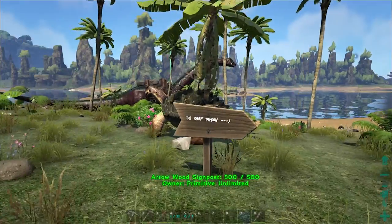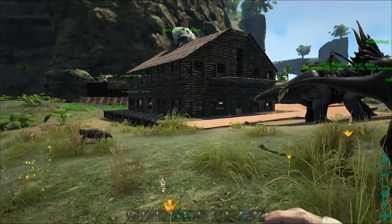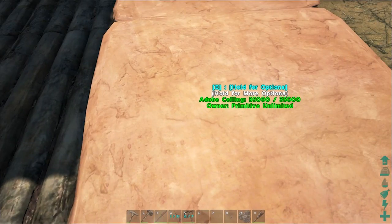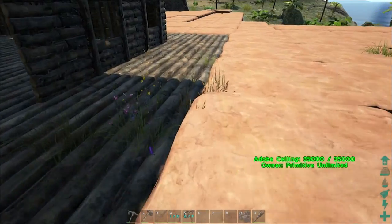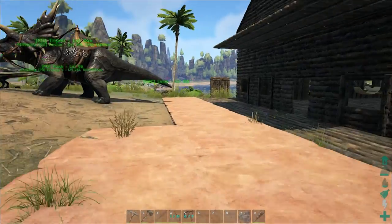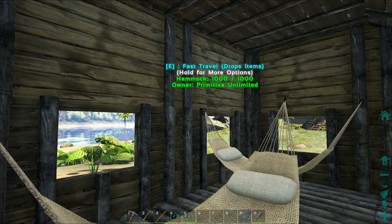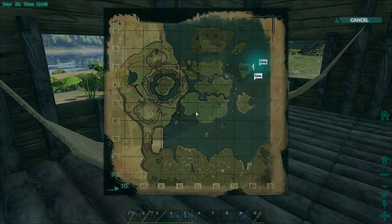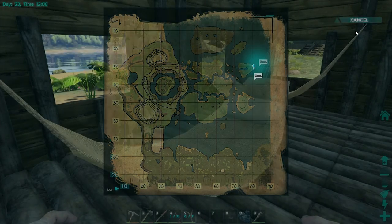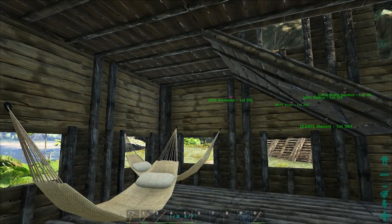Let's go look at what these guys have already got started. There's some basic stuff — oh look at this, 'The Carp Tavern.' This is an adobe ceiling — that's pretty cool. Oh man, look at all this — these guys have been busy. There are hammocks! Oh my gosh, these work as beds — that is just awesome.